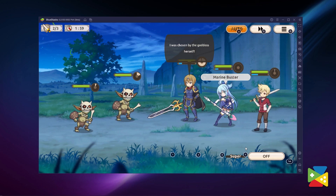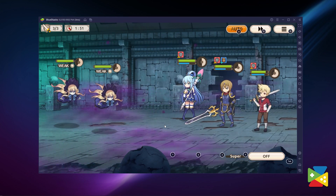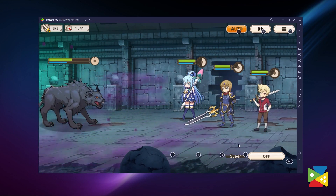If you want to play Konosuba Fantastic Days on a bigger screen without worrying about battery drain, it's highly recommended to play on PC with BlueStacks, using your keyboard and mouse and having access to a ton of awesome features. If you have any questions about the installation process or any of the BlueStacks features, feel free to ask in the comments section below. That's it for now — thank you very much for watching!